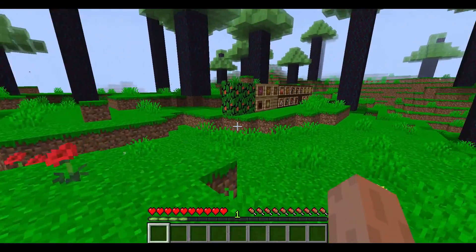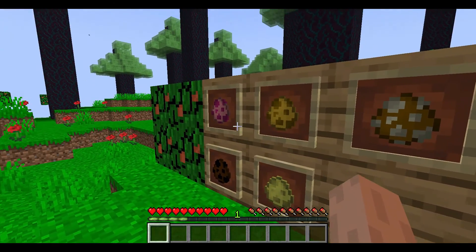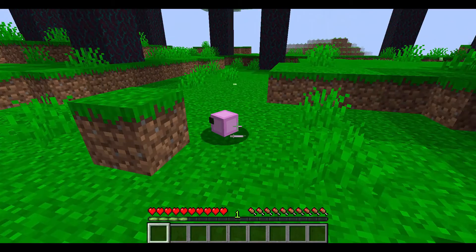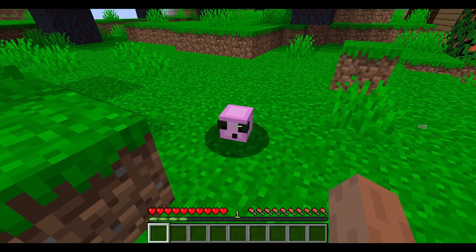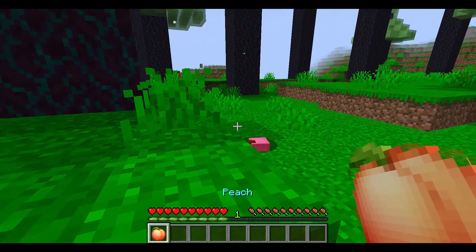These are all the new entities, or slime spawn eggs, that I've added. The first one is the peach jelly spawn egg. It spawns a peach jelly — the peach jelly spawns in the peach biome, which is right over there. Kill one and you get a peach.